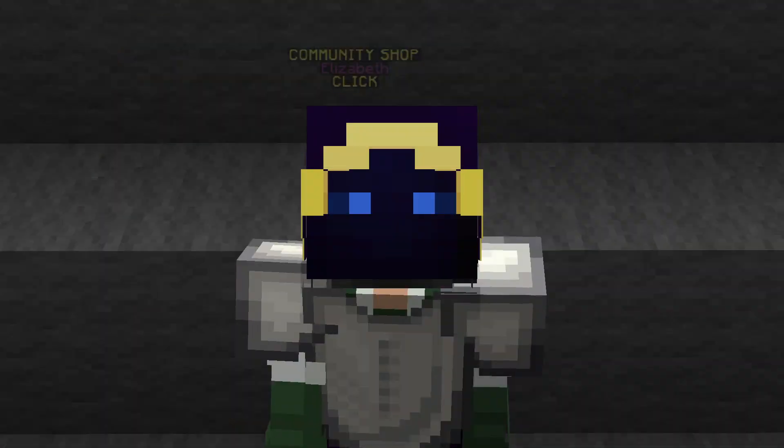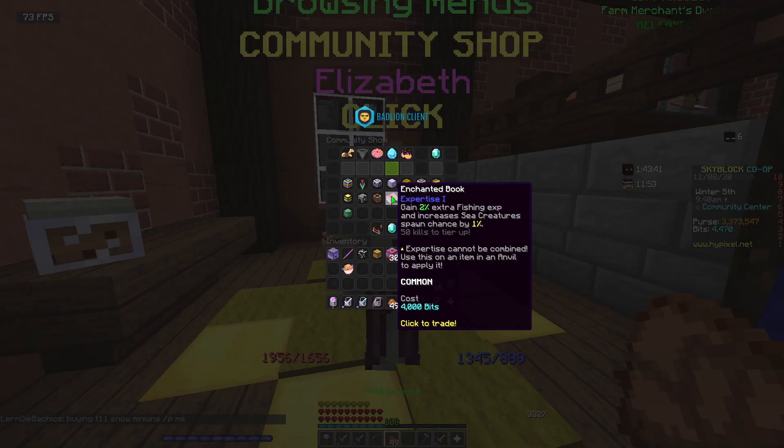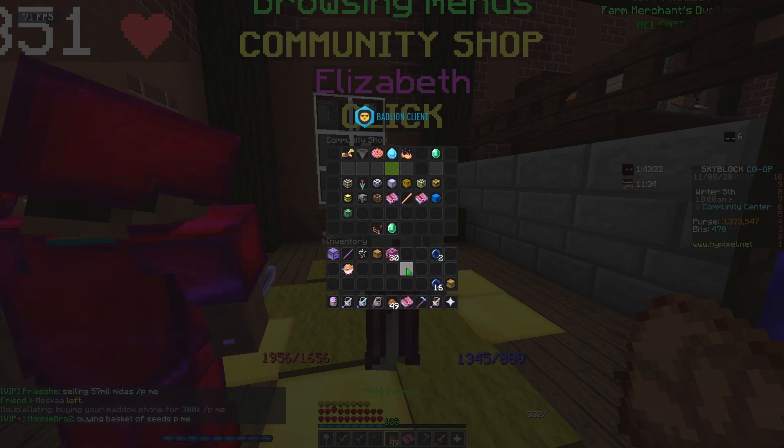My suggestion here: just wait till you have 4000 bits and buy this enchanted book — this right here. I'm gonna buy it right now. This item goes for around a million in the Auction House right now, and that will help you get infinite Booster Cookies right at the start.